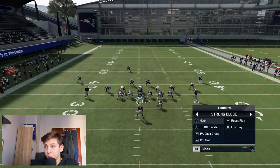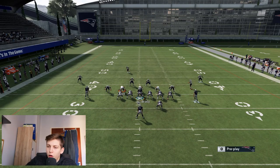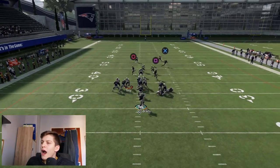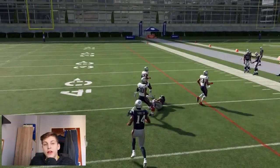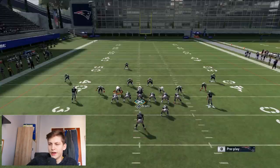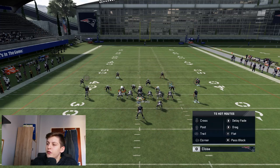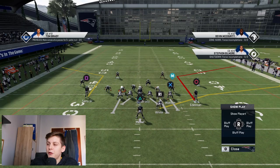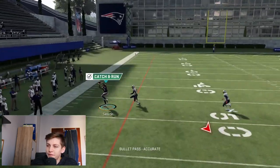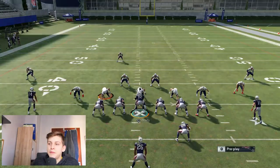Now let's talk about Mesh because we need a man coverage beater. Running this against a man blitz, the corner route is going to get wide open - it absolutely toasts man coverage. Another way to beat man coverage is to put corner routes on both wide receivers; both of them will toast man coverage just the same. It's really easy to beat man coverage, you just have to be aware of how many people they're sending.